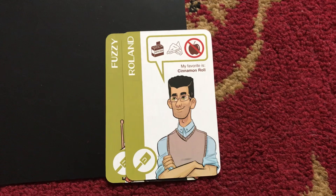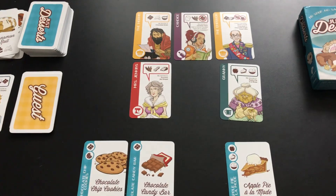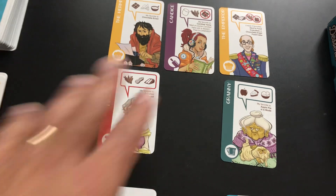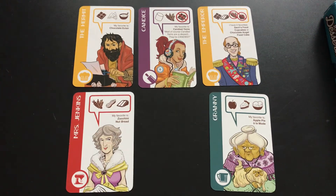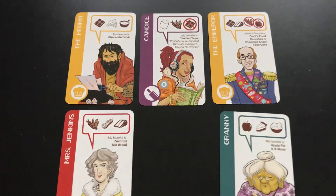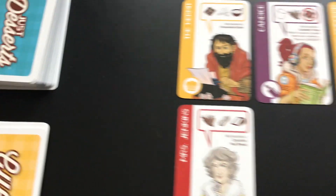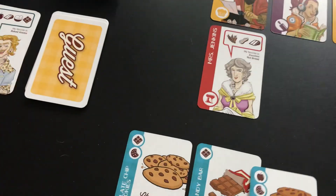If you manage to get three guests of the same suit — I've got two already — you win. Or if you get five guests from different suits, you win. On your turn you can do one of three things: serve up to two guests if you can fulfill the requirements with your cards, just take another free card, or discard whatever you want and draw that same number of cards back up. At the end of my turn, like I just served Roland, I might also be able to serve granny. If I discard granny's favorite to serve her, I get a free card — like a tip — because I've managed to give someone their favorite.